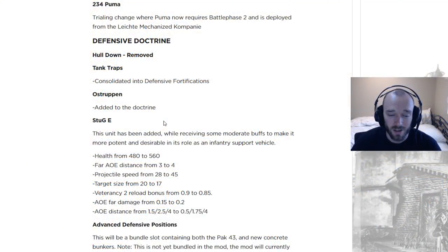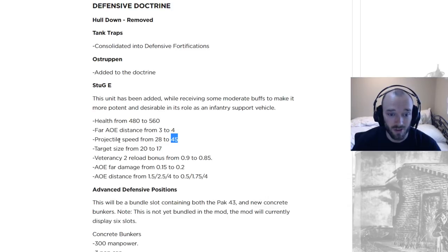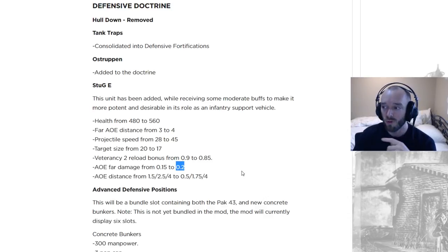The Stuggy is getting added. This unit has been added while receiving some moderate buffs to make it more potent and desirable in its role as an infantry support vehicle. Health is going up to match the current Stug's amount. AoE is going up on fire. Projectile speed is going way up — at the moment nobody uses the Stuggy because it's pretty awful, and a large part of the reason is the projectile is just way too slow; it takes too long for a shell to land. So I think this change is a big deal. Target size is going from 20 to 17, so it's going to be harder to hit as well. Get two reload bonus going from 0.9 to 0.85, so it's getting a slight buff on reload. Far damage is getting increased — a far AoE increase and a far damage increase — so when these shells land they'll be doing more damage on the edges of the AoE.